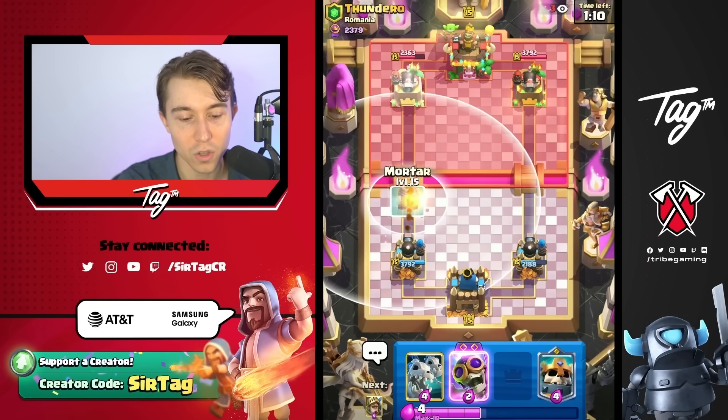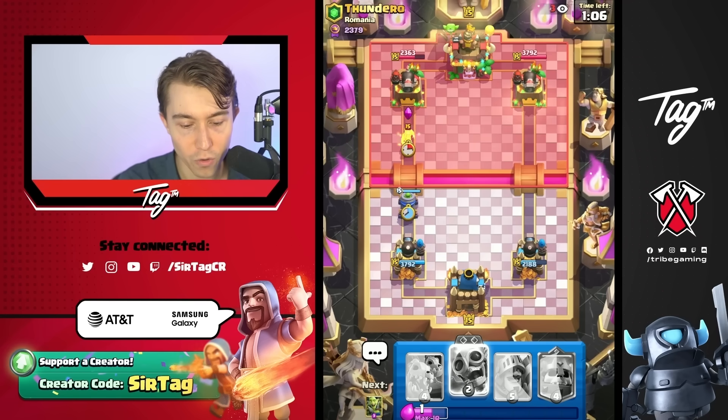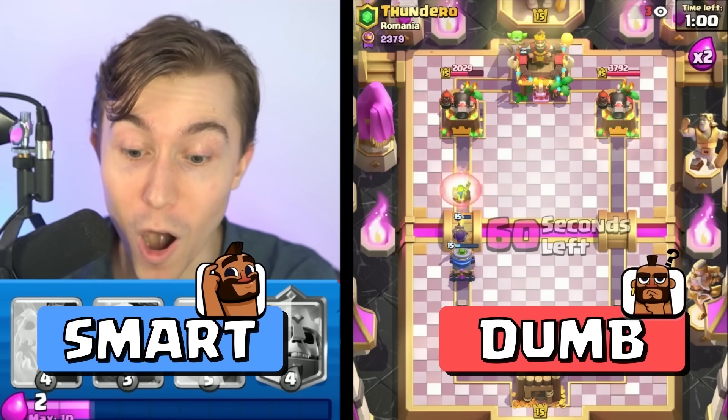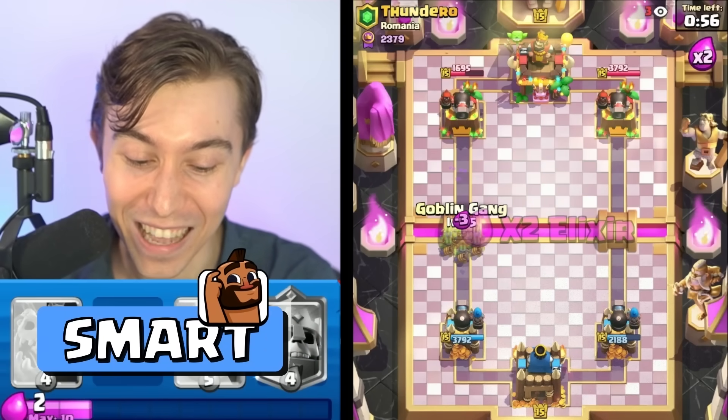Killing the bats was necessary because otherwise our Cannoneer just doesn't clean them up. We're going to go in for a Mortar here, fully expecting him to go in for a Void. If he goes Wizard, we might be able to Bomber on this. It might be super smart — yo, it worked! That was pretty cool. Blasting the tower twice — I'll take it.